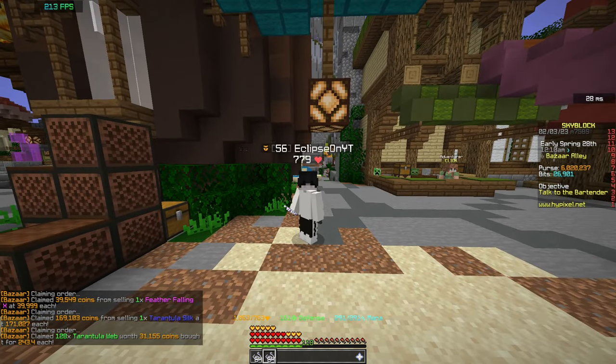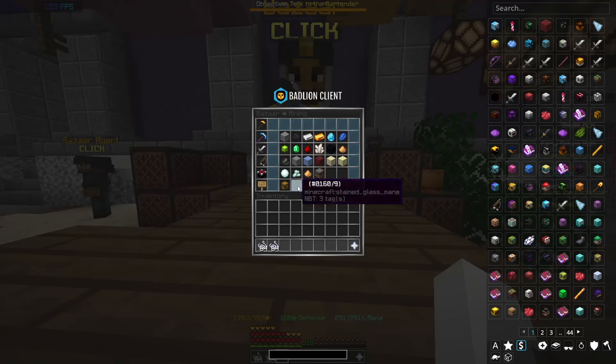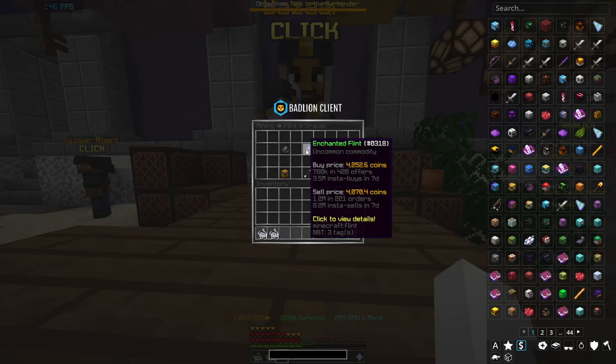Once you have your Tarantula Web, head back to the Bazaar. Now go to Mining, Flint and Gravel, Enchanted Flint.